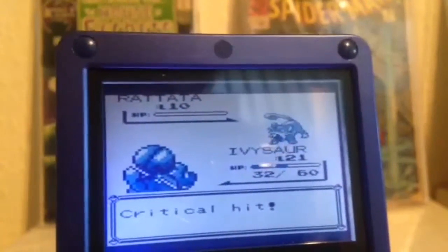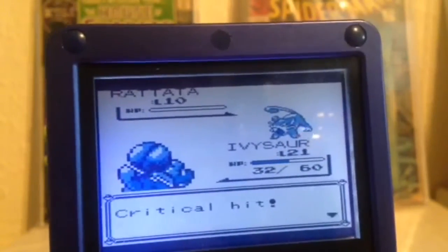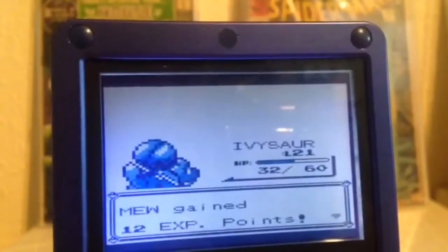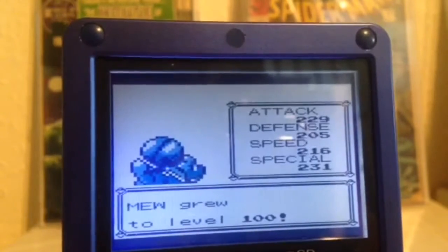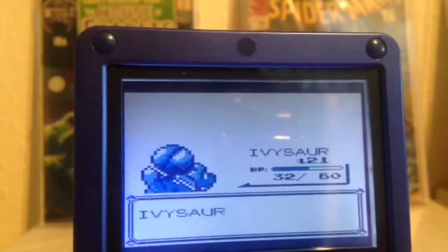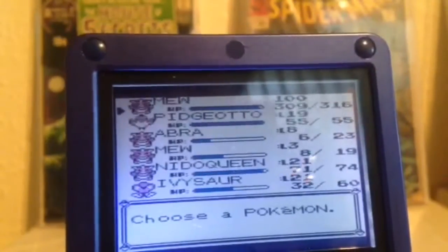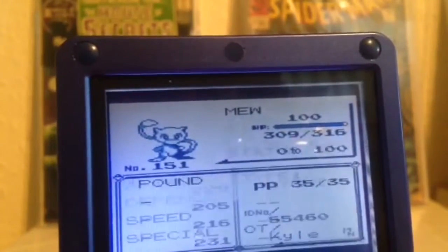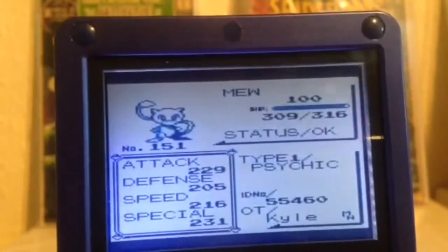Hopefully level 3 gets it. Unbelievably, my camera just stopped, but here we go — the critical hit's just been had and the Rattata is dead. Hopefully everyone gets... yeah, 12 XP. Mew goes to level 100 — and we did it! There he is, level 100. Look at those stats. Ridiculous.